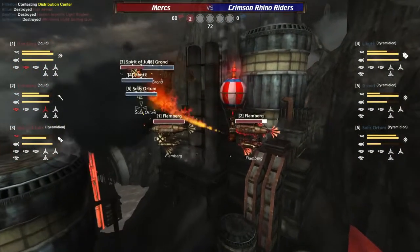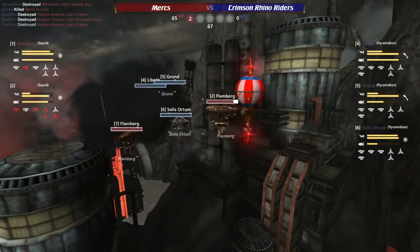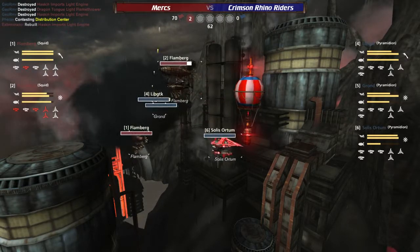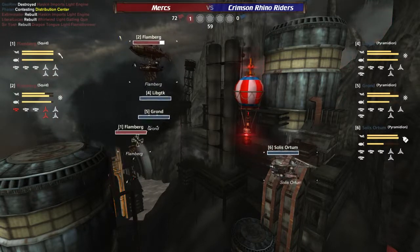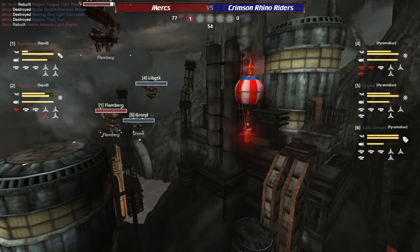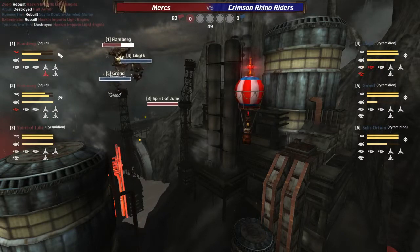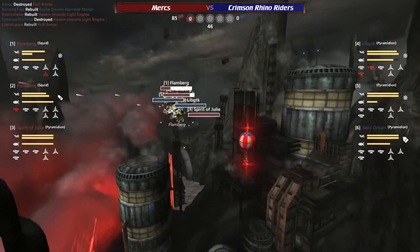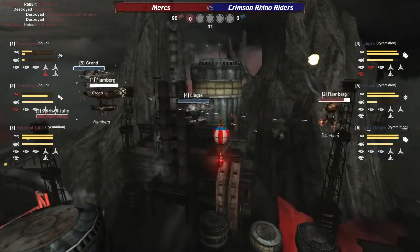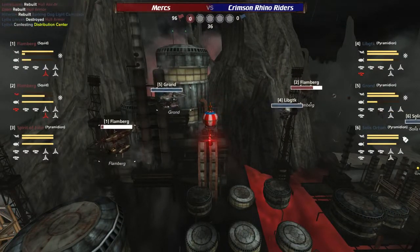The Gron's going up — the Rhino Riders going full on on the Spirit of Julie, that less maneuverable ship, getting it out of the equation. And now the two Flambergs — I feel it would behoove the Flambergs to start heading towards point B fairly soon. The Solus Autumn is already making a break for it. One major point of note about the next capture point to be active, point B: it is in friendly blue territory. It is practically inside their spawn — right next to their spawn.